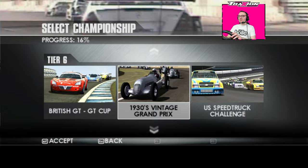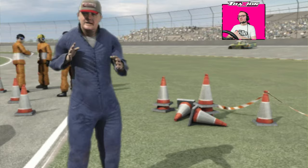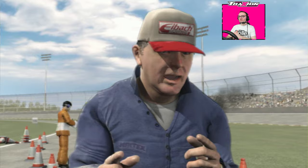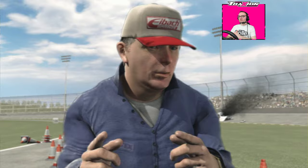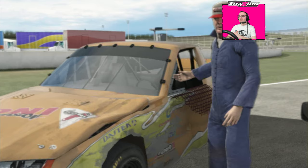We have the British GT Cup, the 1930s Vintage Grand Prix, and the US Speed Truck Challenge. Slipstreaming is fundamental to oval racing, but you have to be careful not to carry too much speed into the corners, otherwise it'll send you into a wall. Setup is incredibly important — special attention has to be paid to tyre camber and toe, and smooth, deliberate steering will ensure maximum speed around the high banked turns. There's no margin for error — a single mistake will almost certainly send you out of the race.